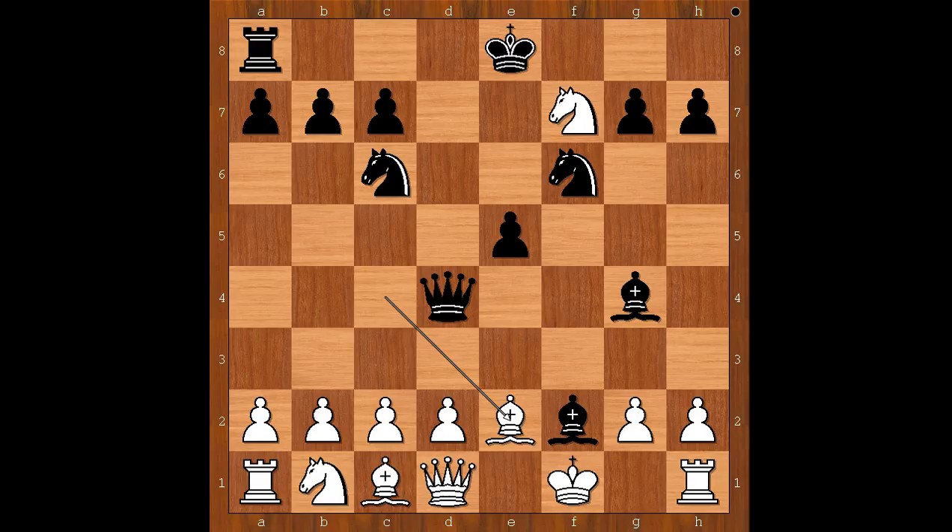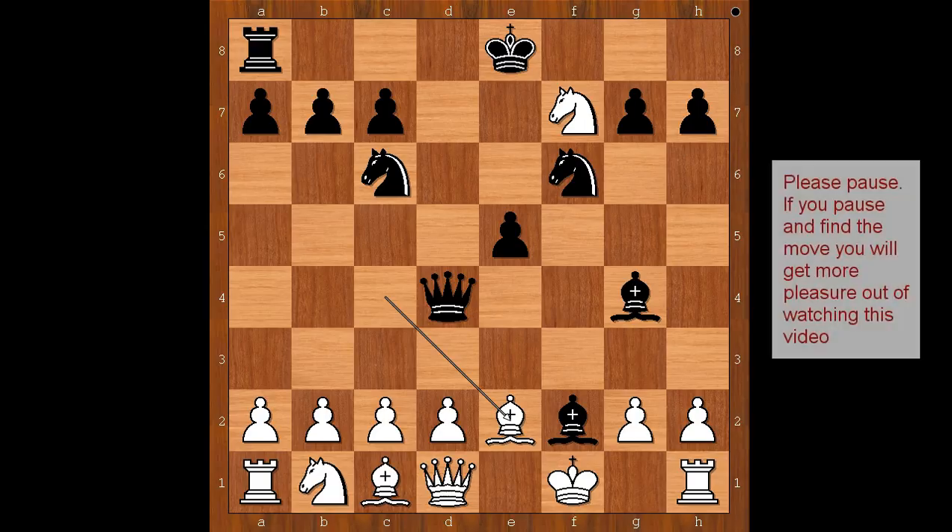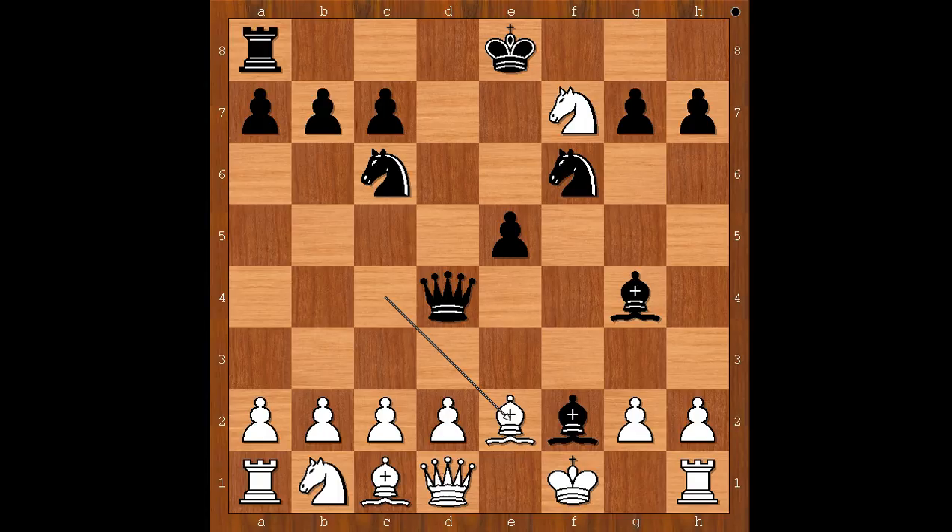And now white played bishop to e2. Black to move. What would you do in this position if you had black pieces? Please pause and find the best move for black. White was counting on the variation bishop takes on e2, queen takes bishop, and white is winning. Back to our game, but Razmoloddin, player with black pieces, played a better move.